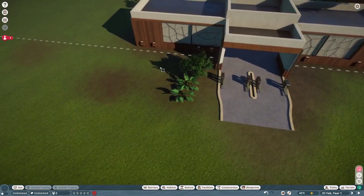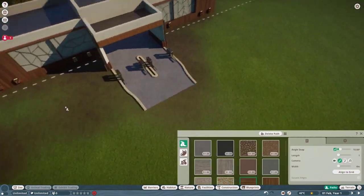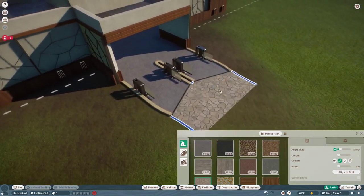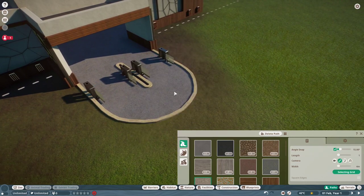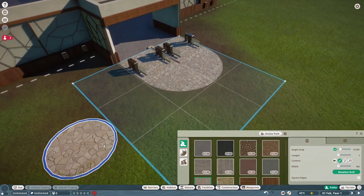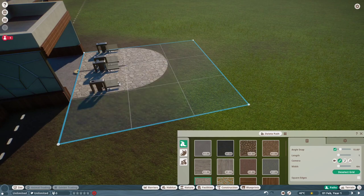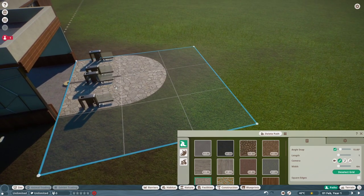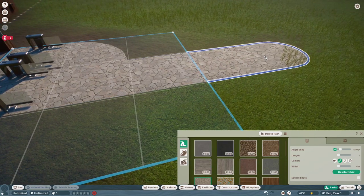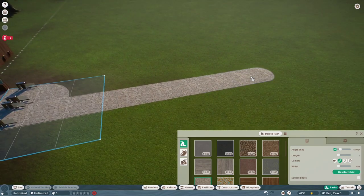For paths, use whatever path you like the look of. Press align to grid, take it down, and start building out. I like to come out nine squares from the start — from where the ticket booths are — so one, two, three, four, five, six, seven, eight, nine.